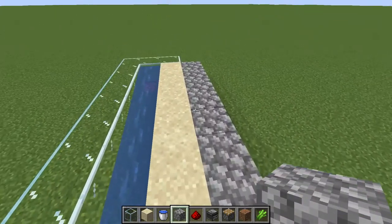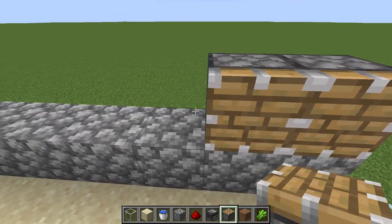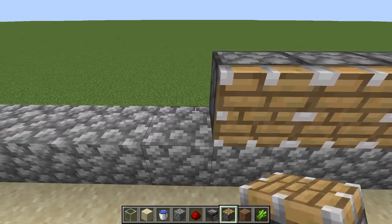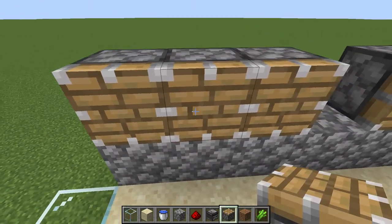Place those two rows of cobblestone two blocks high. Once you've done that, you're going to want to place one row of pistons.